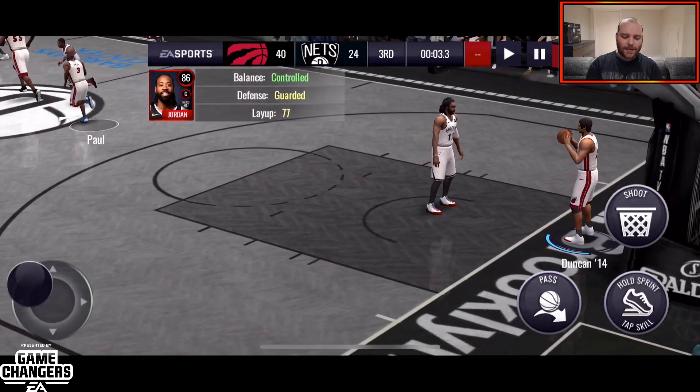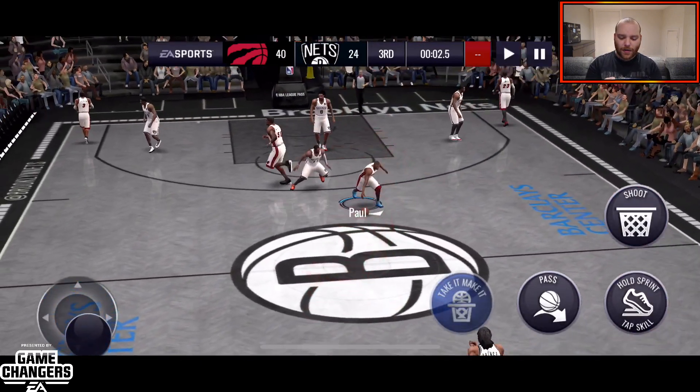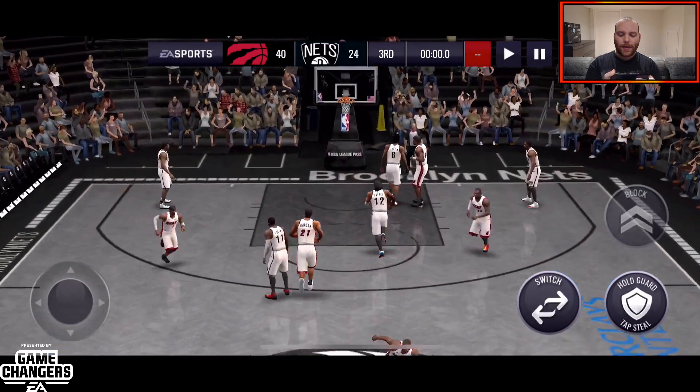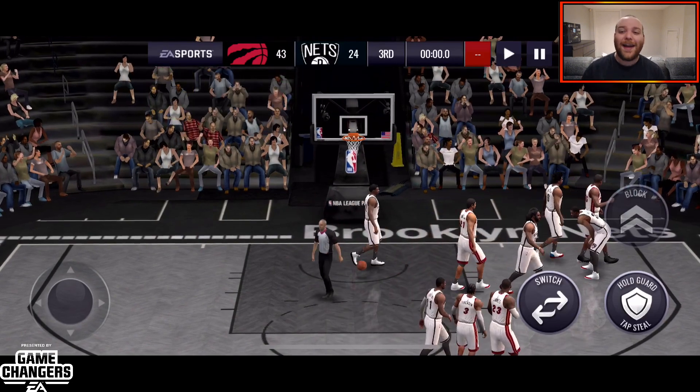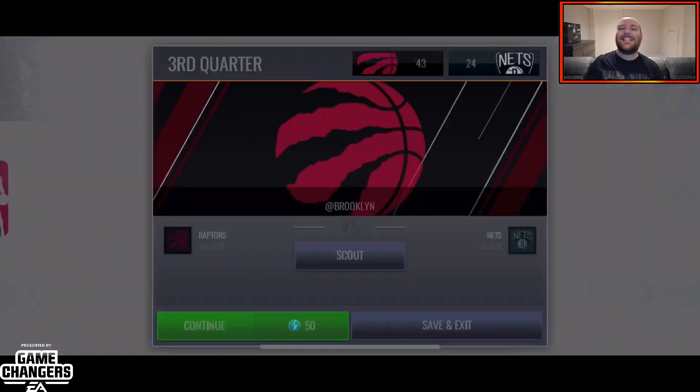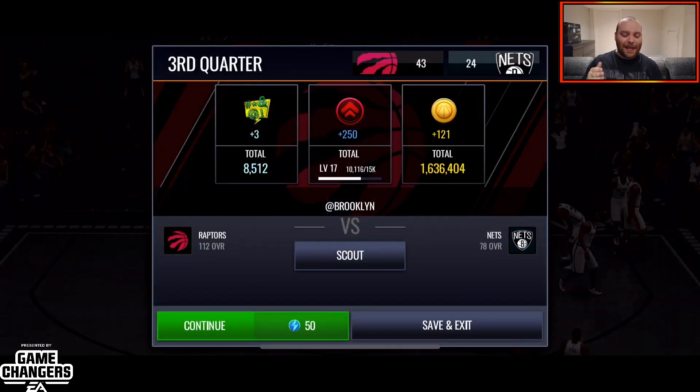3.3 seconds left — we're going to give the ball back to CP3 and take one more logo shot. A little contested, doesn't matter — he hits it, half-court shot with a man in his face, still drains it no issue. Like I said, the man is a beast. Use this card if you can get your hands on it.